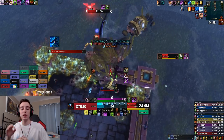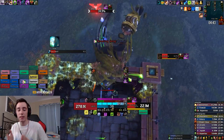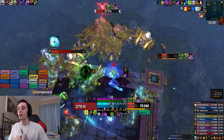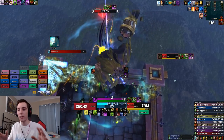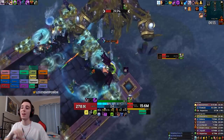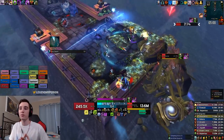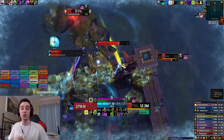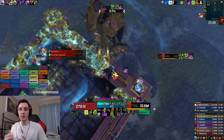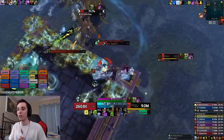Just because your raid popped bloodlust doesn't mean you immediately have to use all of your cooldowns — that is not the case. I used to pop a single cooldown the moment bloodlust went out instead of waiting for the ideal overlap. Keep in mind that bloodlust is 45 seconds and your Army lasts 30 seconds, so you have 15 seconds of wiggle room to set up a good Army with a good set of cooldowns — and that actually makes a significant difference in your overall damage.